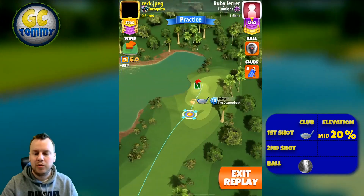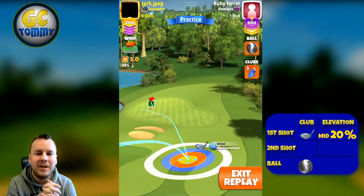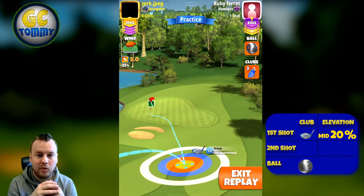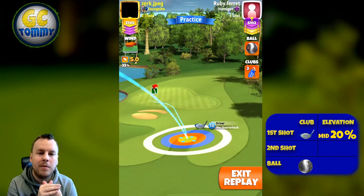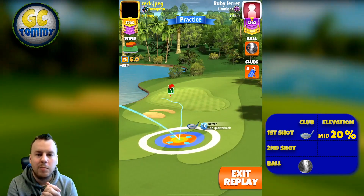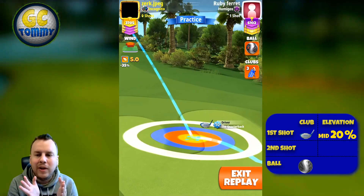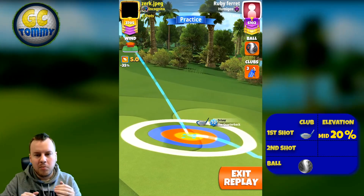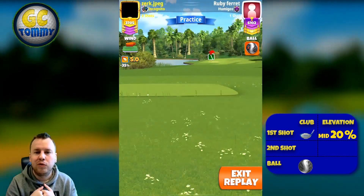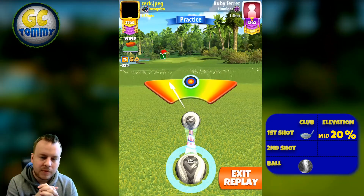Hole number two is an interesting one because the green is very difficult to handle, but I found a very nice spot — a massive funnel. By playing into the rough there I can wiggle left and right and the ball guideline won't move. In headwind I make sure the ball guideline goes just past the pin. With a crosswind I aim the guideline to the hole, and with a tailwind I leave it short. The key is to have the ball enter the green as far left as possible.